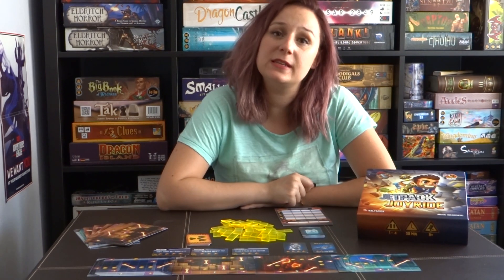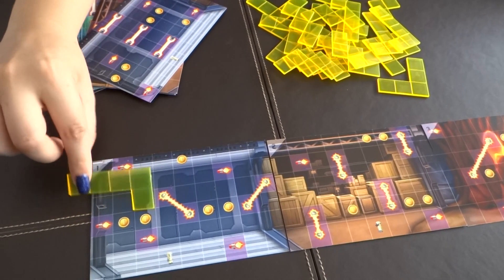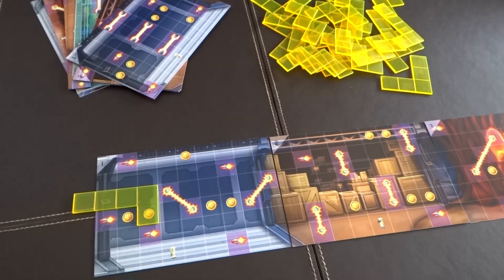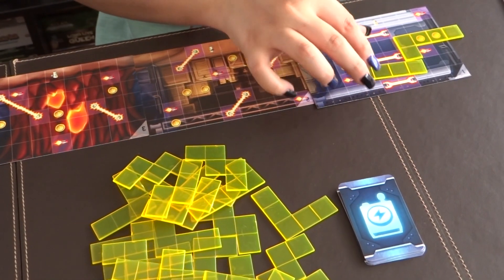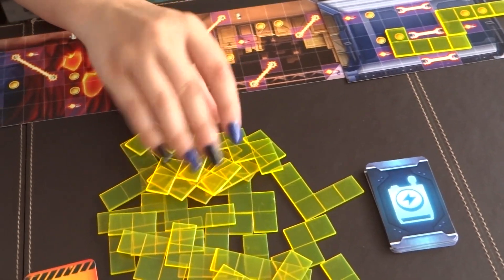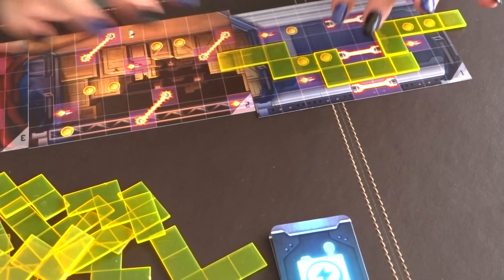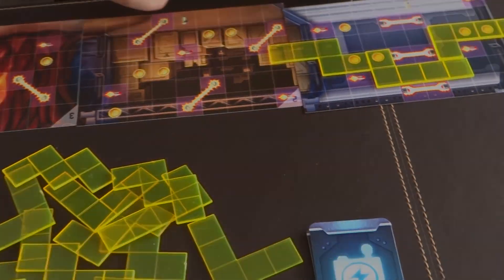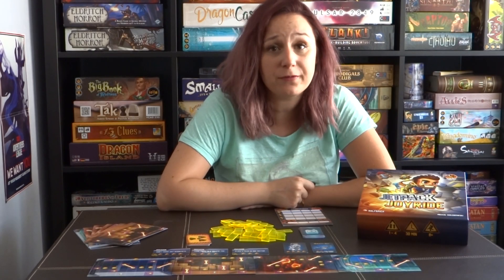Each player takes one of the semi-translucent tiles and places them on the lab in front of them. One of its ends must be on the outside of their lab. The next tile needs to be placed with one of its ends at least adjacent to the previous tile. Essentially, what you try to do is gather coins and fulfill some of the missions that have been opened at the beginning of the phase.